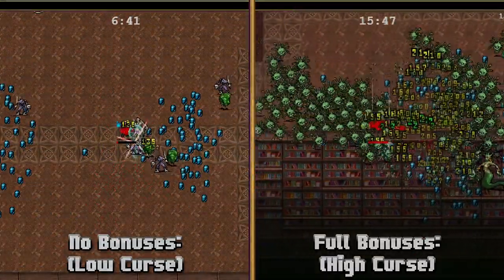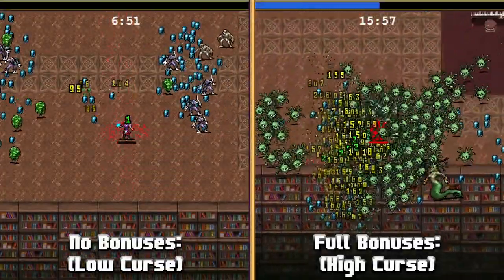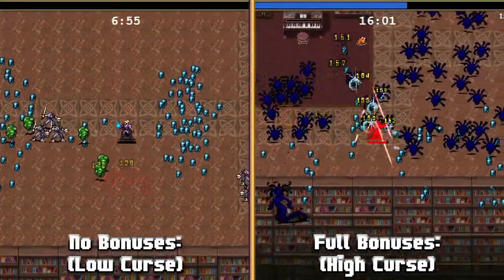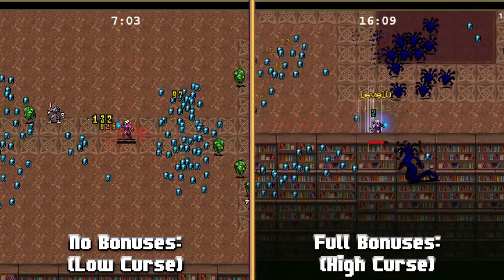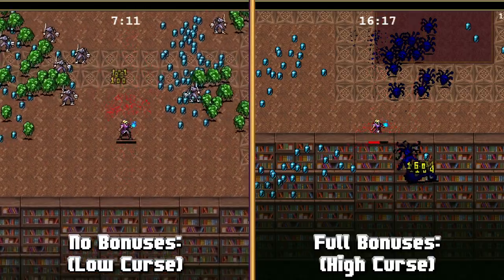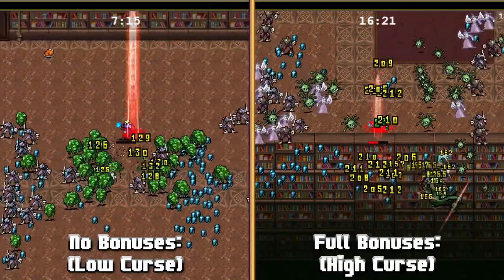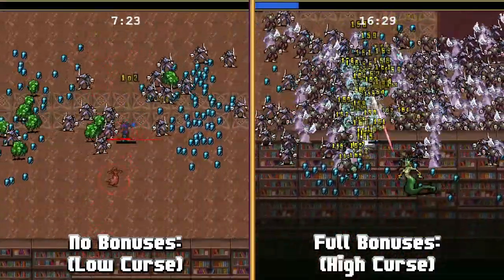Next up we have Muramaza, which is the evolution of Night Sword, evolved with a Stone Mask. Muramaza creates a series of slashes at the closest enemies. When retaliating, it slashes six times around the character, and it can retaliate every 0.6 seconds. While using Muramaza, your health will drain slowly, but to offset this, the weapon also has a small chance to generate hearts when attacking.